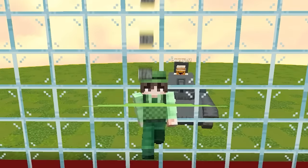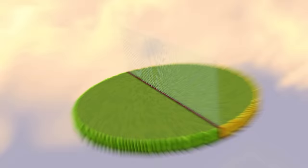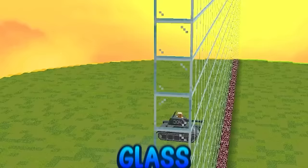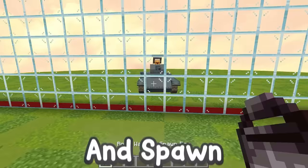Today I'm doing a Minecraft mob battle with my friend, but we're in the overpowered dimension. And little does my friend Smirky know that I'm secretly cheating with this one-way glass, meaning I'll be able to see exactly what he spawns and spawn the exact counters to them.